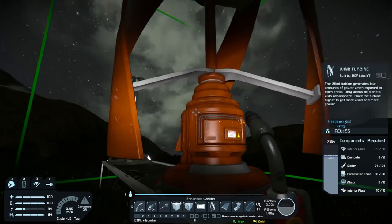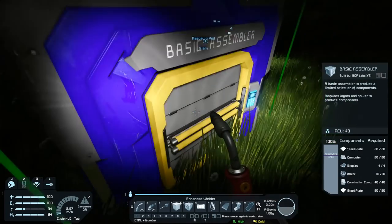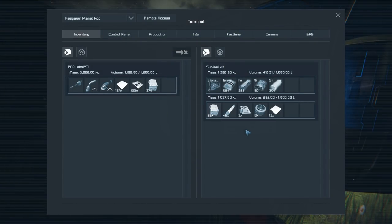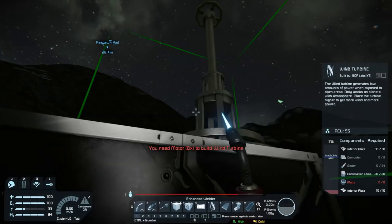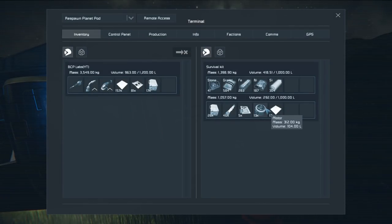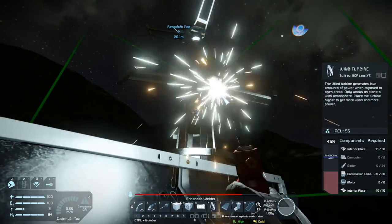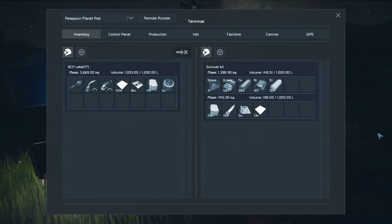What did I need? I needed interior plates, motors, and construction components. Let's see what I got here — interior plates, construction components, that's all I got room for right now. Now I need motors. Back and forth. It'd be nice to have some conveyors, but unfortunately I don't have those things unlocked yet and I'm sure they're pretty expensive. And now girders — I actually went and made more girders. Thought ahead, usually.